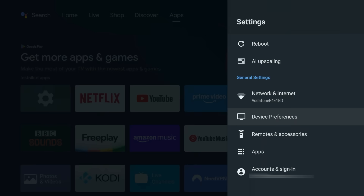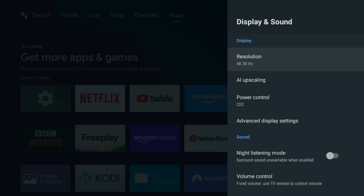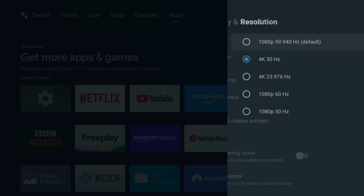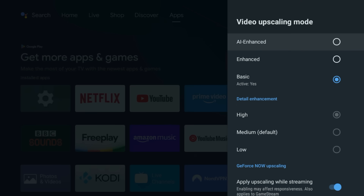For display, go back to your Device Preferences menu and head to Display & Sound. Make sure your resolution is set to the maximum your TV can handle — this ensures your refresh rate is set to a higher frequency, such as 60Hz, if your TV supports it. While you're there, fine-tune the AI upscaling to one of the higher settings, so your old HD content looks dangerously close to native 4K.